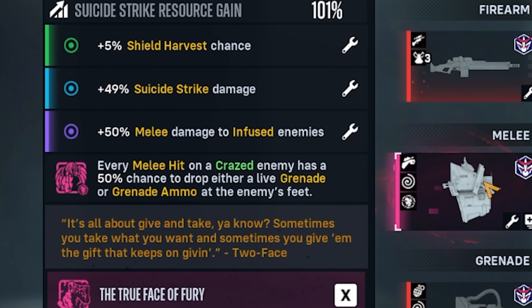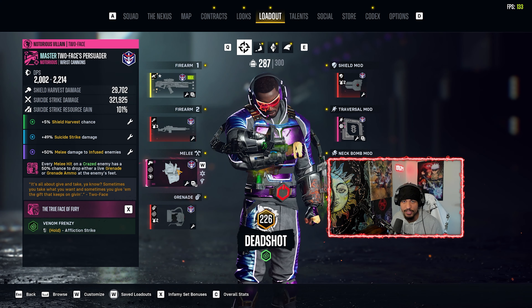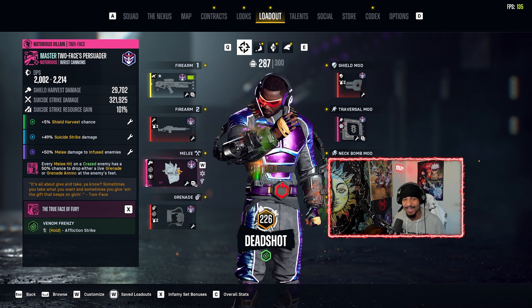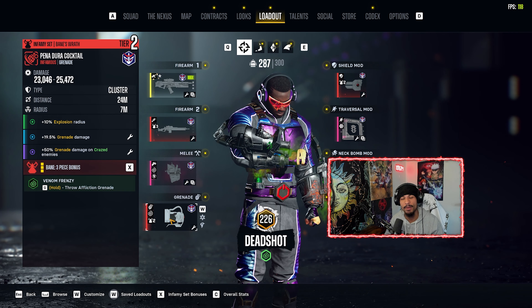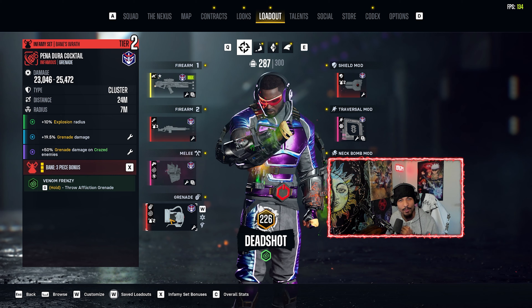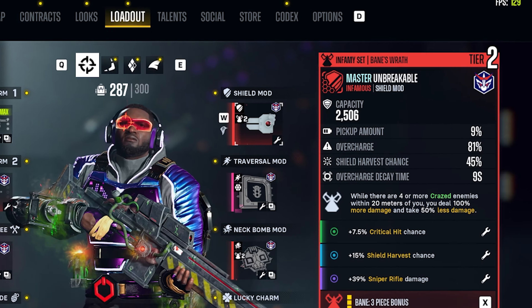The talent for the Two Faces Persuader: every melee hit on a crazed enemy has a 50% chance to drop either a live grenade or grenade ammo at the enemy's feet. The more grenades the merrier — it's simple. I do have Venom Frenzy affliction rolled onto this. For the tier two grenade in the Bane's Wrath set, I got explosion radius, grenade damage, and grenade damage on crazed enemies, with Venom Frenzy affliction rolled onto these nades.